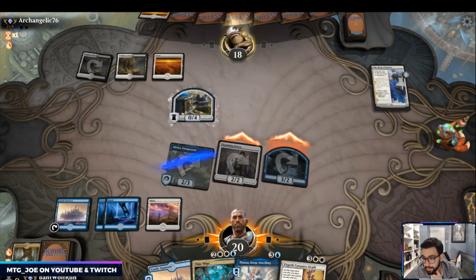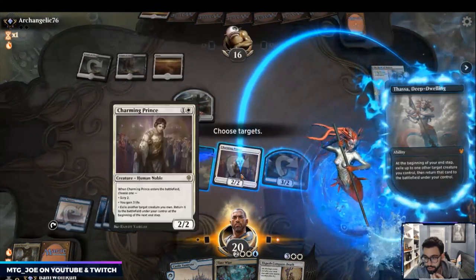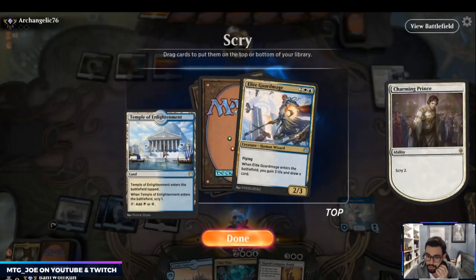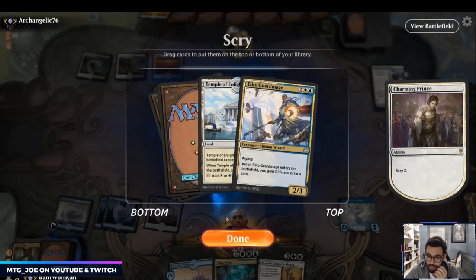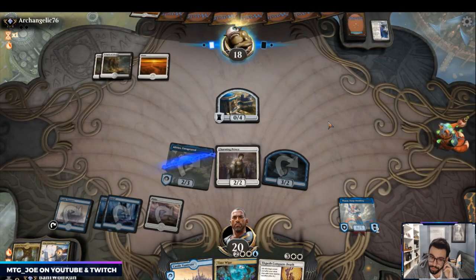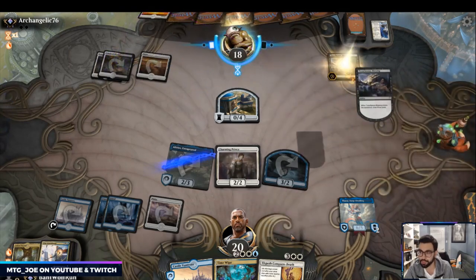Although we can make another token here, because they could have a board wipe next turn I'm more interested in finding another creature in case they do. Elite Guard Mage is perfect. I do want the white source as well, because that turns on Conqueror's Death if they have Doom Foretold. They go Treacherous Blessing — it's definitely a Doom deck. They play Kaya's Wrath next turn, I'll play Elspeth Conqueror's Death and exile it.